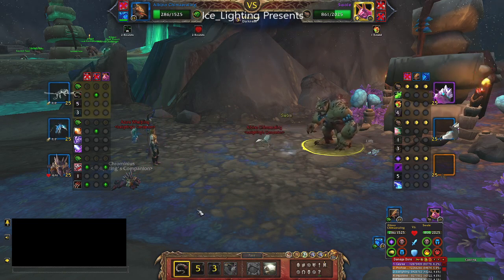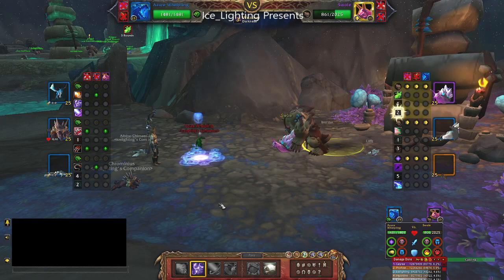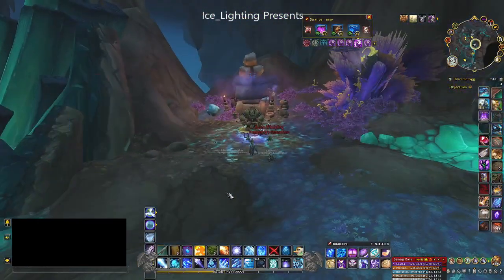That took the magic pet out no problem whatsoever. Then against the final pet I did Darkness and the Tail Sweep again, which took it down quite a nice amount of health. So I brought in my Azura Whelpling, who then finished it off with a Power Surge.